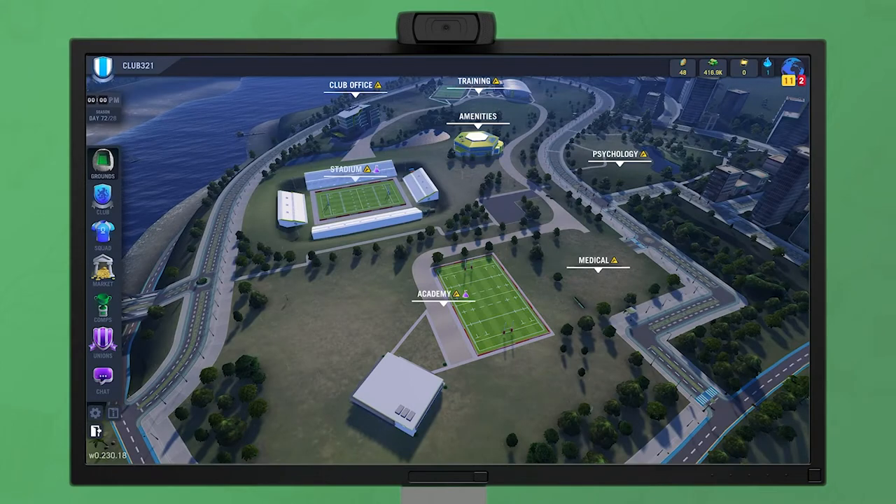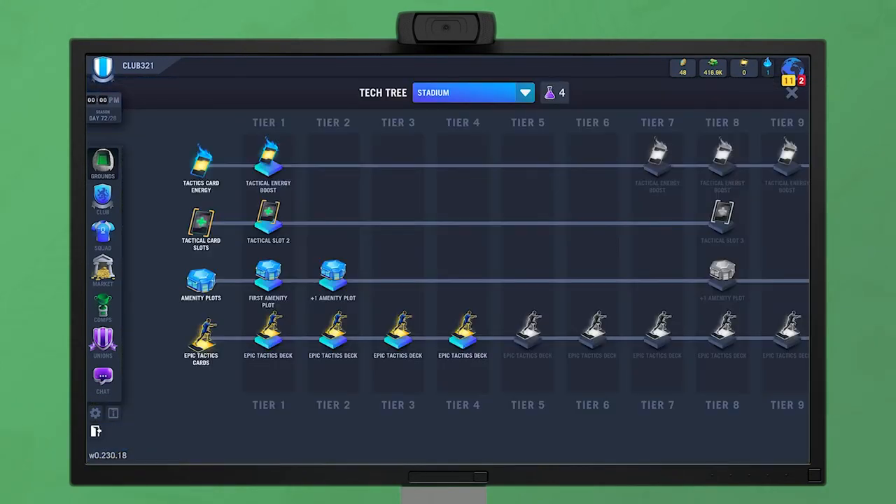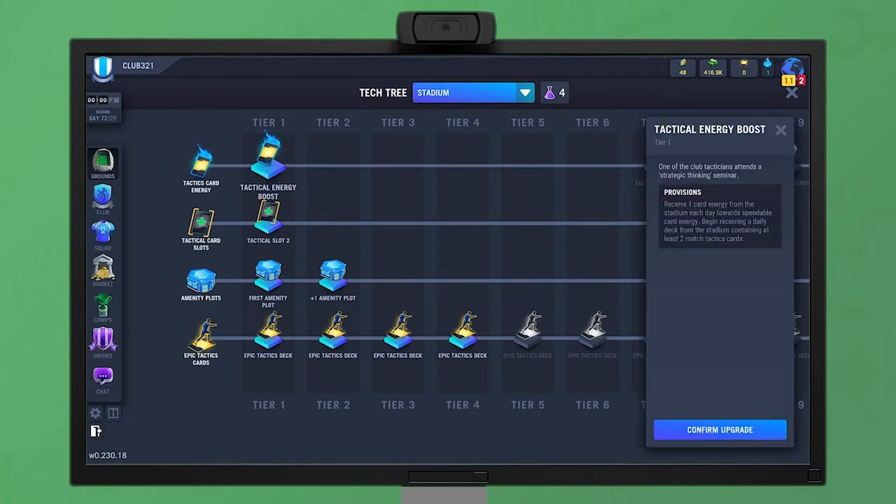Upgrading a building gives you points to spend on buying tech from a building's technology tree. Each tech branch provides unique improvements and benefits for your club. Click on a tech upgrade to see more info about what the tech does, and when you're ready to upgrade, click the button here.